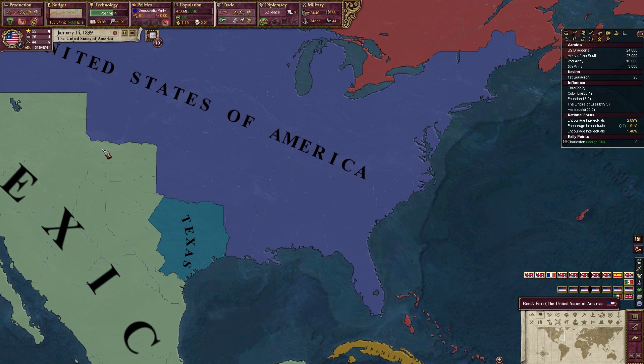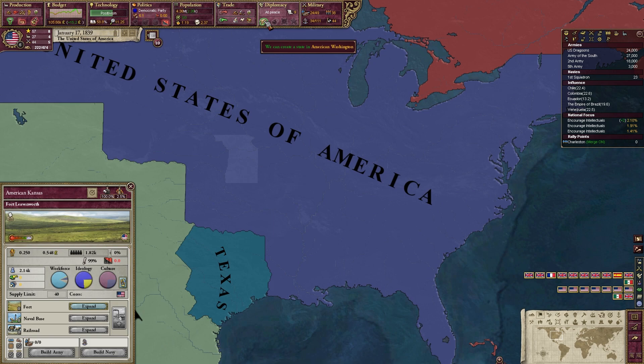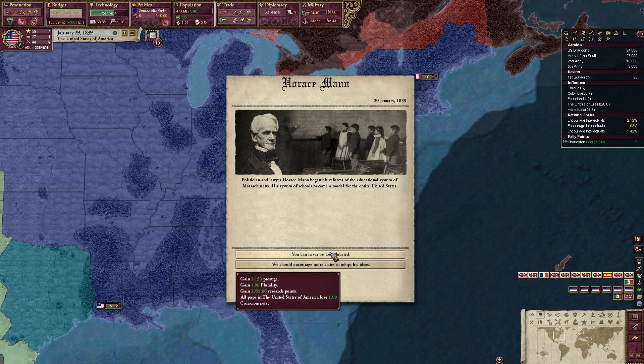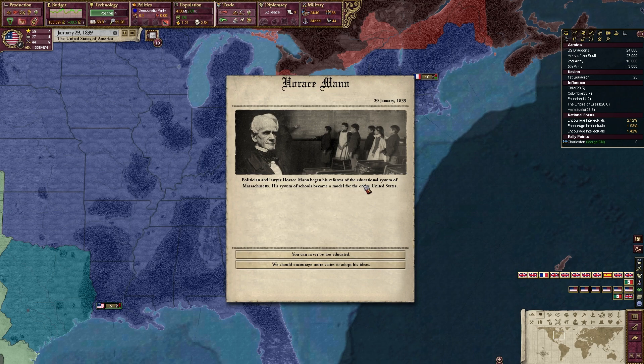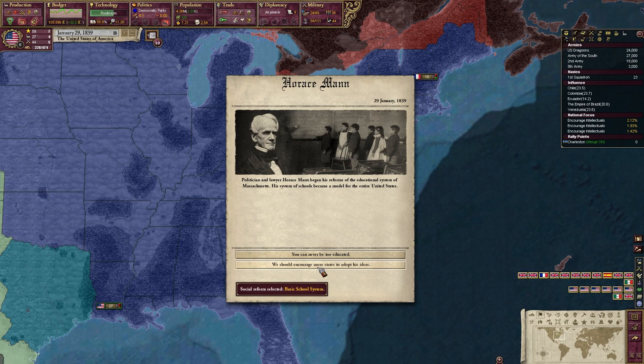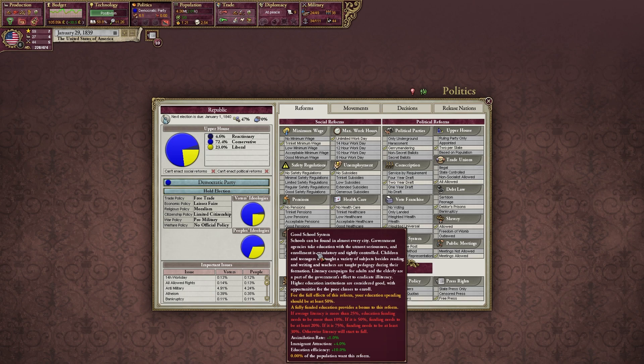The House Gag Rule — seemingly irresolvable debate over slavery threatens to tear our country apart, some good foreshadowing there. If we introduce a gag rule in the House barring slavery bills from being presented, it could alleviate some of the worst tensions. This helps lower consciousness — it's a consolation to senators supporting slavery. We will also give statehood to Kansas and Washington — welcome, no slavery for either. Horace Mann began his reforms to the educational system of Massachusetts — his school system became the model for the entire United States.